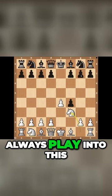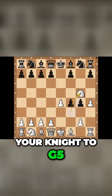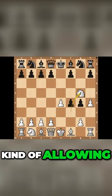The typical King's Gambit response would be to play pawn to h4, and then when they push down you play your knight to g5, and then you look to get your bishop involved. But this pawn right here is kind of allowing for an outpost on g5.